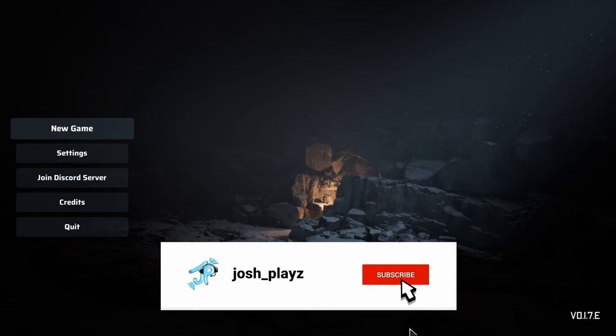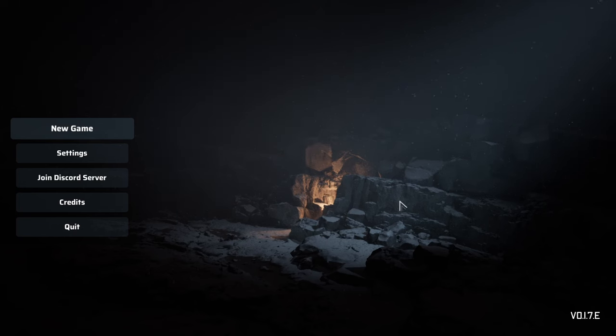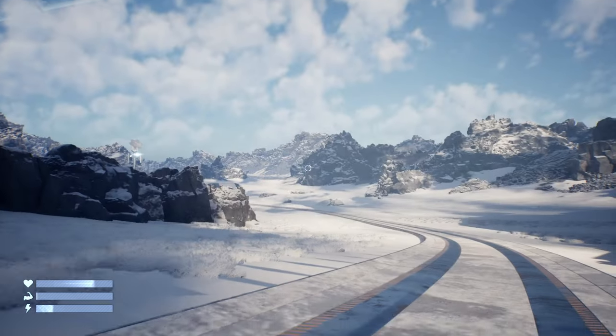Hello guys, welcome back to another video. In today's video we're going to be playing Heat Death — this is the demo version which you can download now on Steam. This is a sci-fi survival game where you craft and place weapons on your train and defend from various enemies. Let's get straight into it. Start a new game — this is my first playthrough so bear with me. It's going through the tutorial: basic movement, there we go.